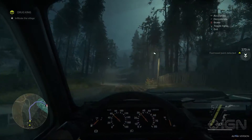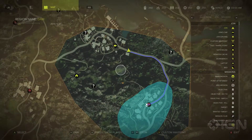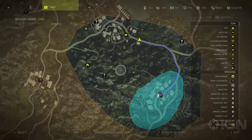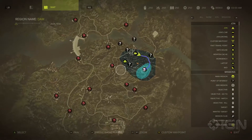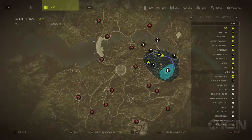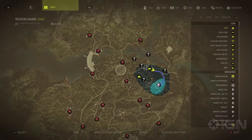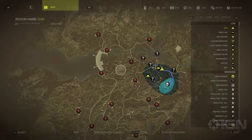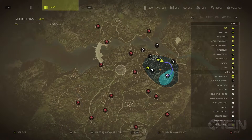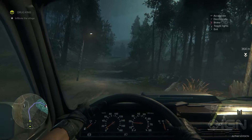This is a side mission where we're working with a resistance movement that is trying to fight the separatists. We're going to help them and bring them the meds that were taken. Take a look at the map — you can see how big the play space is. In the demo this is just the one mission on the new map, but the maps are roughly about 9 square kilometers each, and there are three maps like that in the full game.